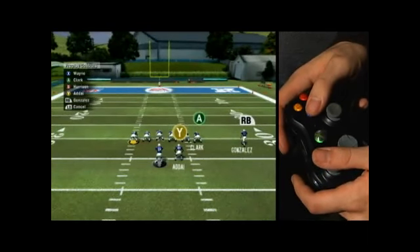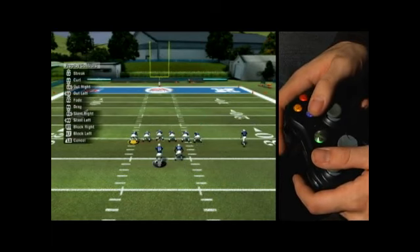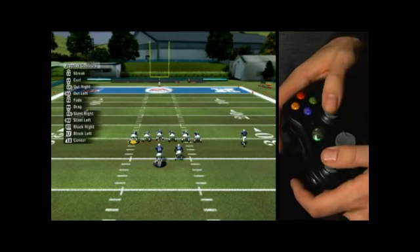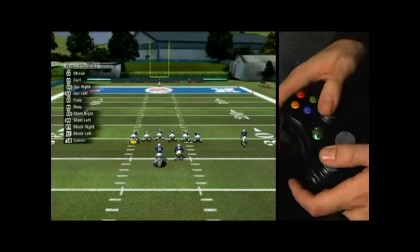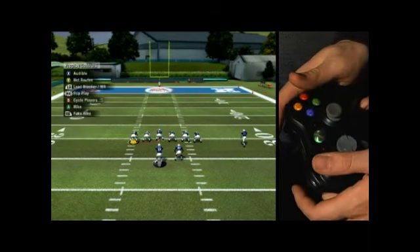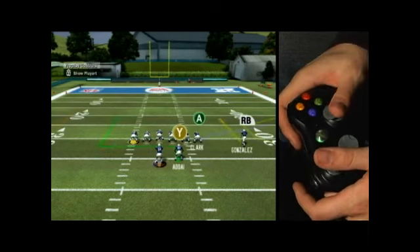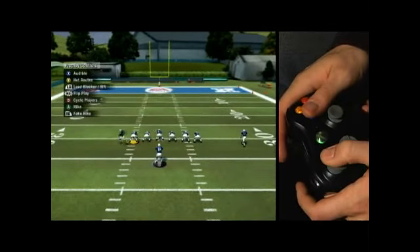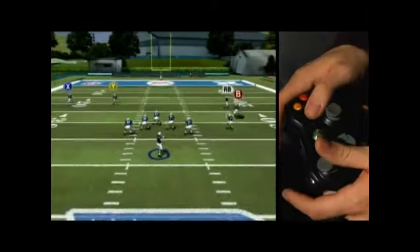I will click on X. You see your receivers in the top left all have their own icon. I'm gonna hit X for Reggie Wayne and I want him to run a streak. Your L stick and your R stick — any direction you push them — all have different options. I want him to run a streak so I'm gonna push my L stick up, and you'll see he's now running a streak. I'll run the play to him real quick just to show you. There it is.